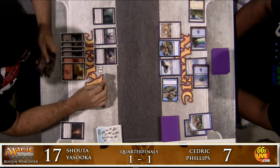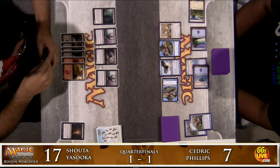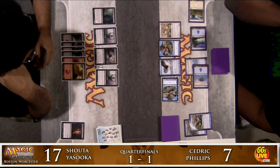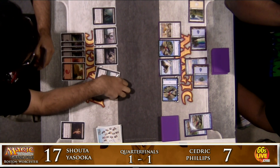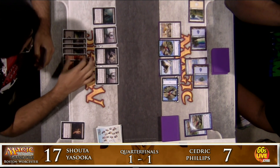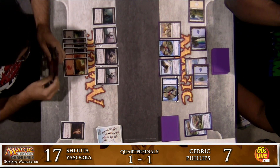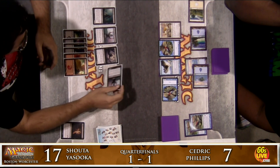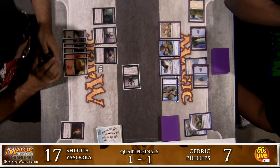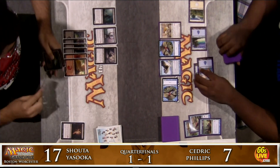Shota has a lot of five-mana removal spells coming soon. Shota senses something fishy — Cedric attacked without giving himself the option to give Arctic Aven lifelink, instead just representing Unsummon. Shota figures out what attack to make — is it better to come in with one or multiple creatures? He decides to attack with just the Servant of Nephrox. Cedric uses Unsummon on the Servant, and a Turn to Slag takes out the Arctic Aven.